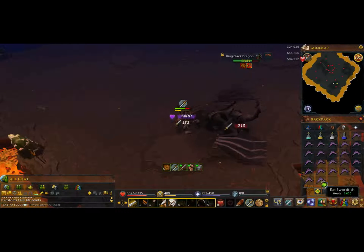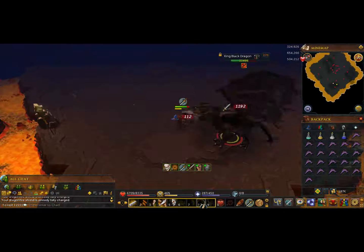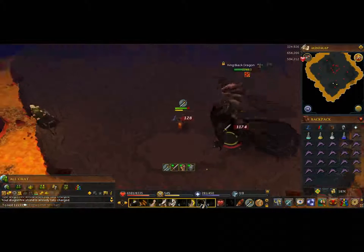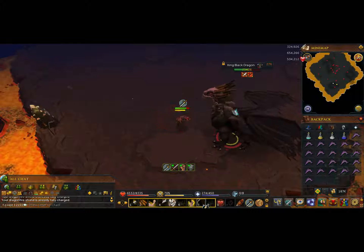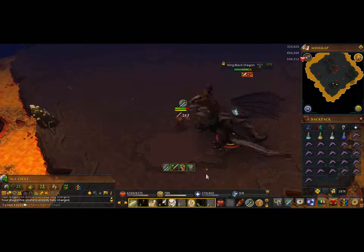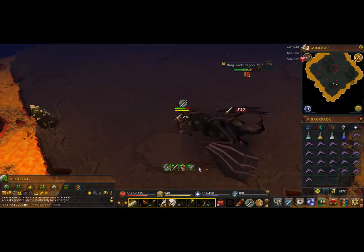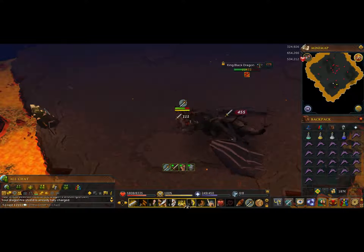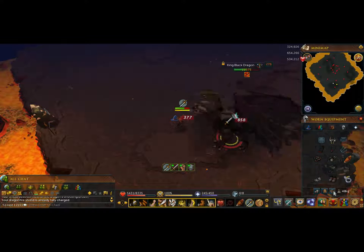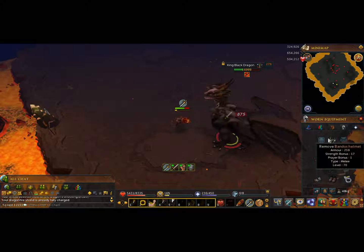There are a couple things you're going to want to do. For melee, you're definitely going to want to have berserker. I would advise using that as soon as you get to 100 adrenaline — the damage that it gives you is just phenomenal. My current setup is full bandos. Basically, I have maximized the amount of damage I can do with my gear.